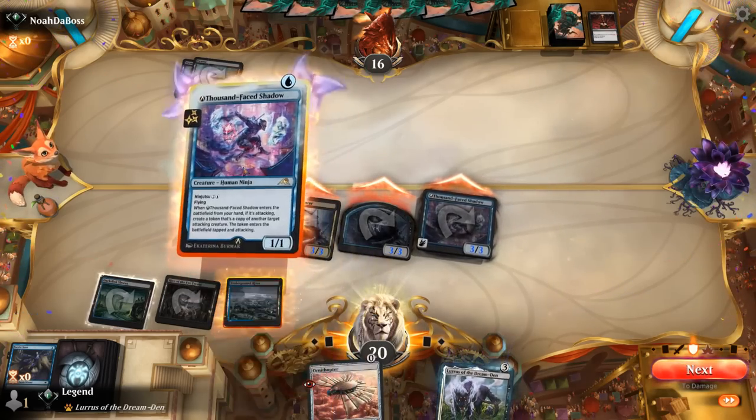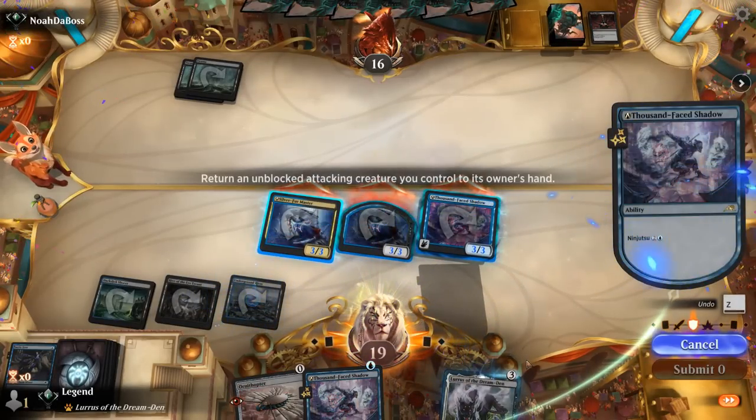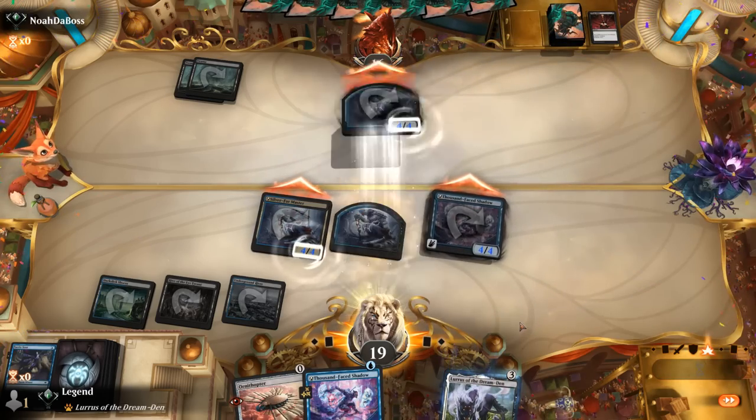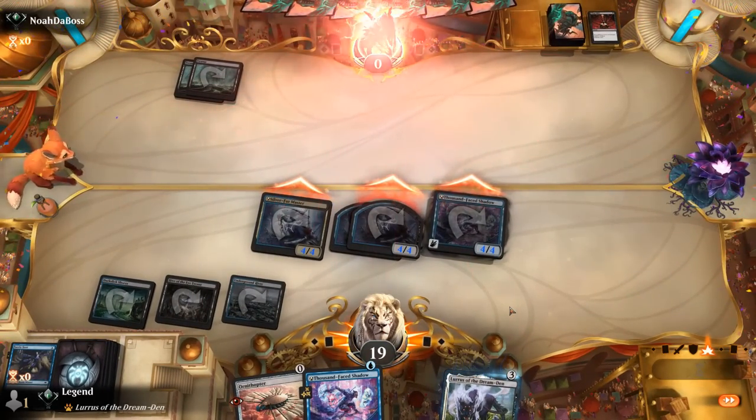Copy Silver Fur Master, and then Ninjutsu the second Shadow for just a single Blue. Pick up Thousand Phase Shadow, copy Silver Fur again, and hit the opponent for 16. No big deal. On to the next one.